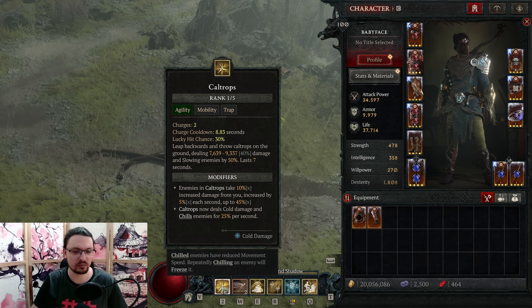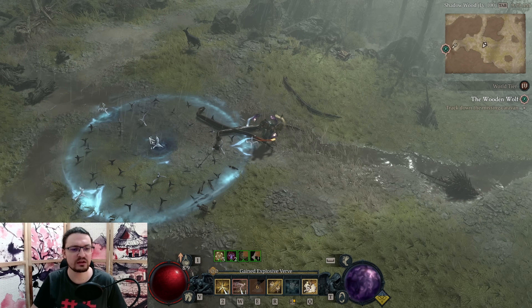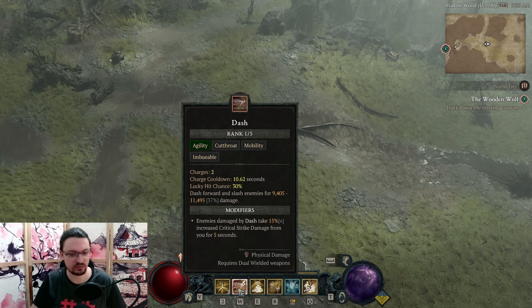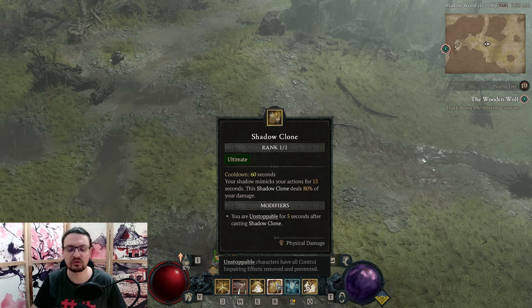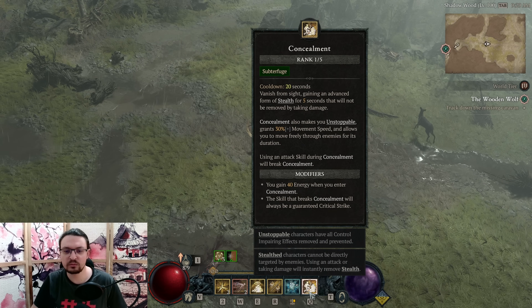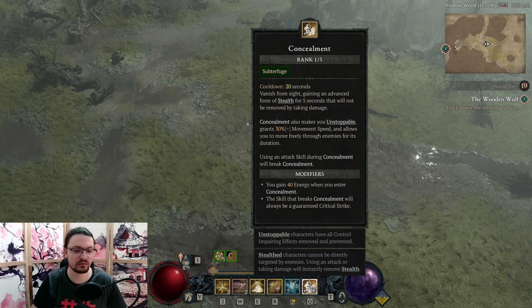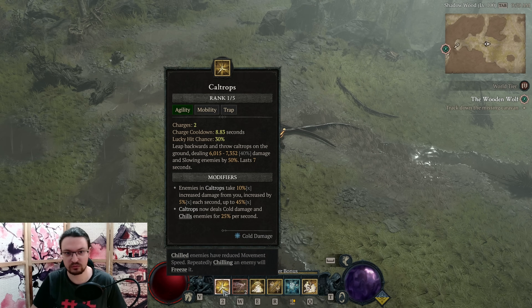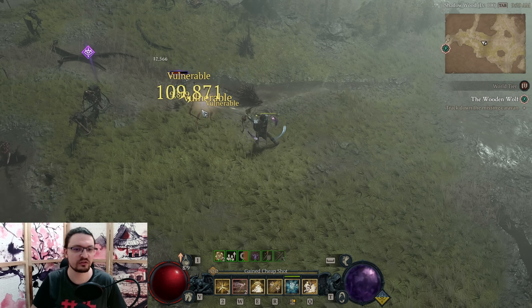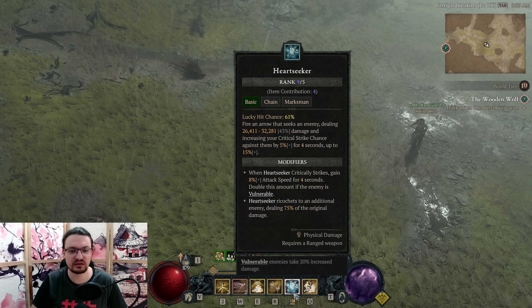We prepare caltrops on a boss, light them down, then the boss stands inside while we throw grenades and shoot. We can also dash through enemies because dash has a 15% more multiplier to crit damage. Then we pop our shadow clone, which repeats our attacks and can benefit from everything we have — basically doubling damage. Concealment makes us unstoppable and gives movement speed so we can freely move through enemies — very good for when we dash into enemies and cannot get out. Shadow clone also provides a five-second unstoppable buff. Heartseeker buffs our critical strike chance by 15%, gives 8% attack speed, and ricochets arrows to jump around targets.